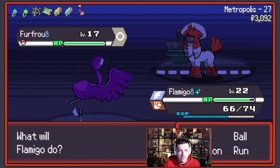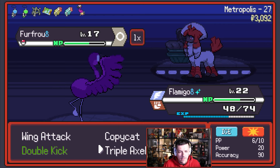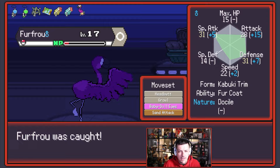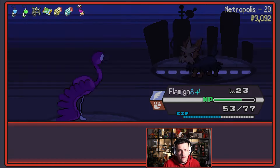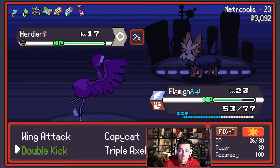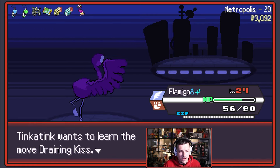Let's go for the potion, let's heal up a little bit. We're against a Furfrou — Furfrou's a good shout to actually keep. The Fur Coat ability was Marvelous Gift. If we could catch this, I think we should. Furfrou's Headbutt is pretty good — we can keep it for a while at least. Also, I was hoping it was pink — to be honest, Tarantula is also red and I've put it on the pink team, so it's fine.